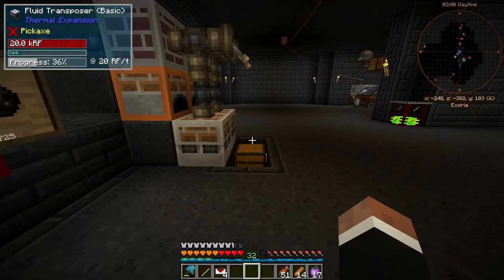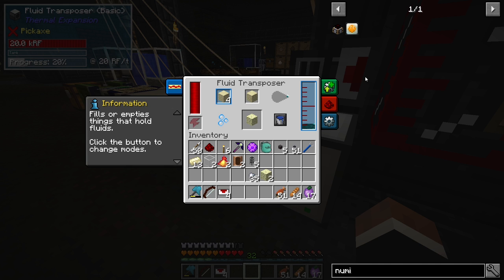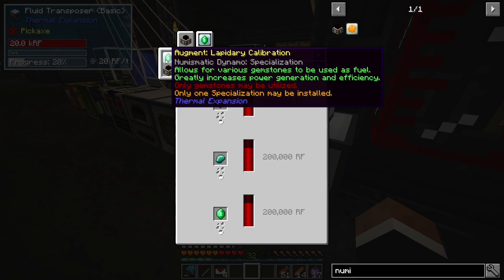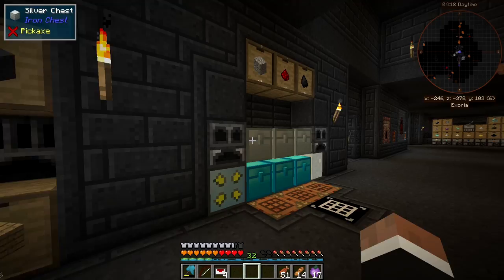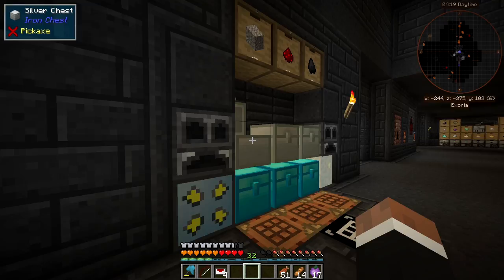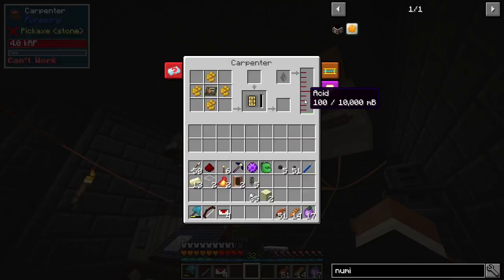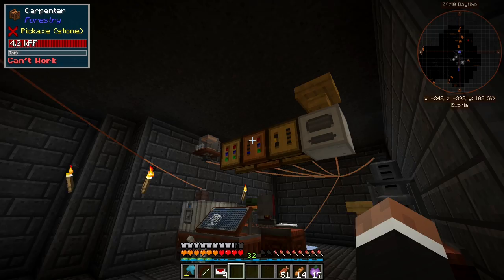Now we need power, and I think it's time we look into more powerful options like the pneumatic dynamo, which can use emeralds and gems. The lapidary calibration augment will allow us to use the gemstones we have — each diamond is 1.2 million RF. So I think that's what we're going to do. Let me check if I had enough acid for one more coil or if I need to go into the world.